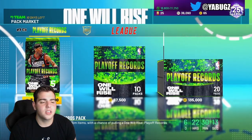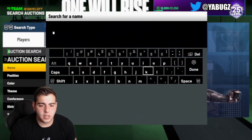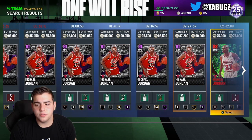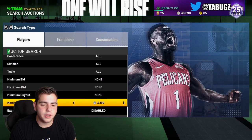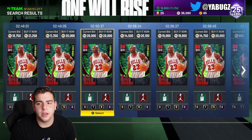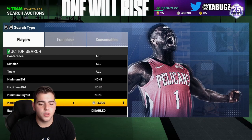We got Iverson, Mark Eaton, Dirk Nowitzki, Robert Parish, and Jordan. Let's go over pricing — let's check out how much MJ is going for because this MJ is actually very good comparing him to the amethyst MJ. I think we could snipe a couple MJs; he's probably going to be the expensive ruby in the set. This card also locks in for a diamond Derrick Fisher, who is a decent point guard.